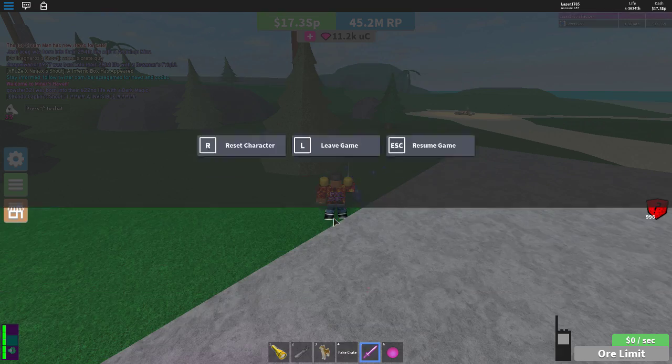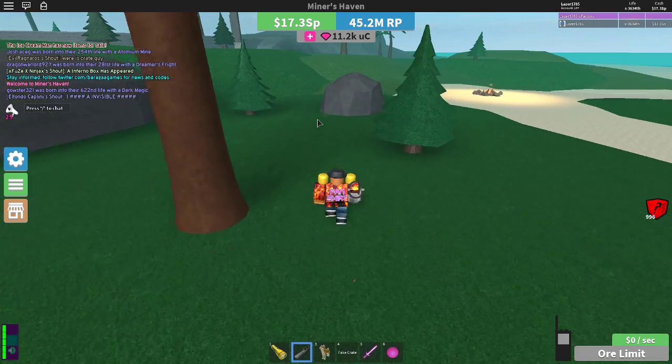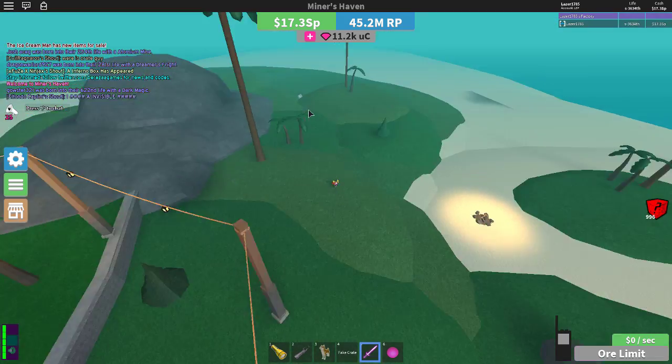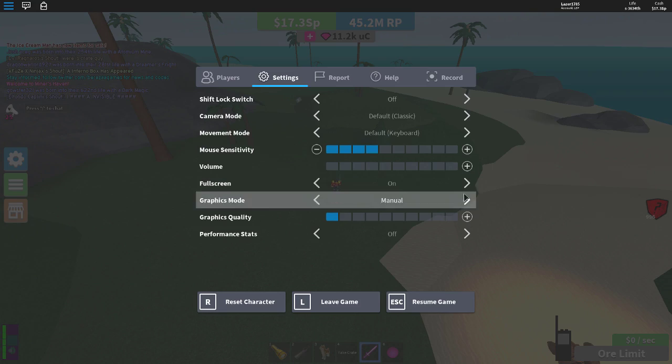Some people call him the crate guy, but I just call him the box man, because crates are the things that fall from the sky, and the box man is just a guy who is giving you free boxes. So first of all, you have to go to the island.